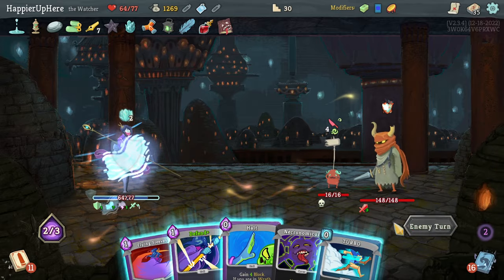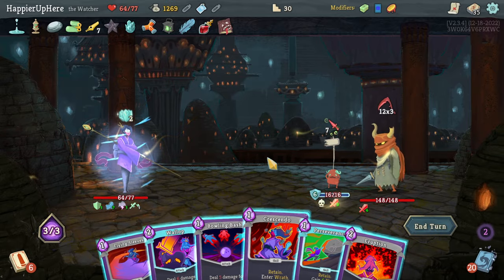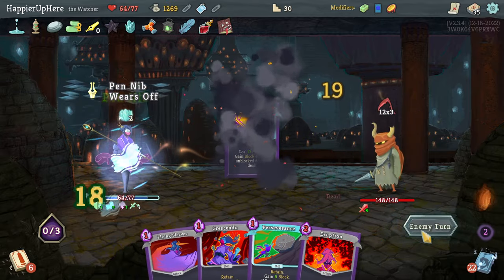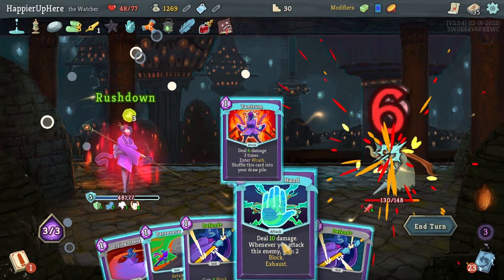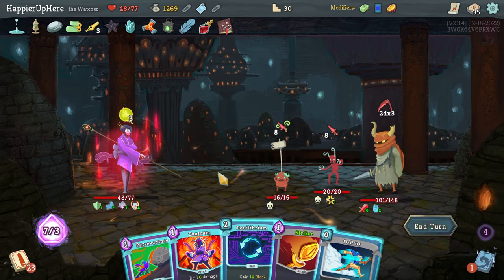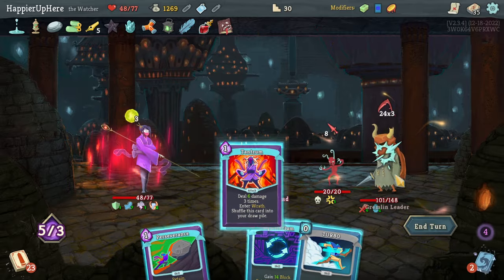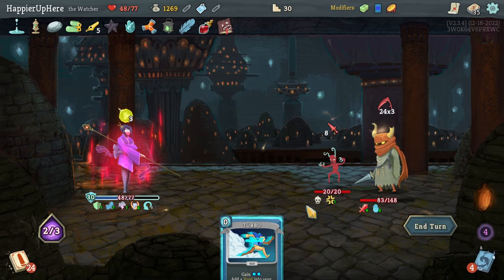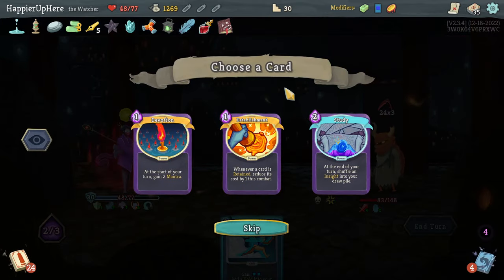I have to heal at rest sites. Let's just wait here — Wallop finally showed up. I don't think I'll enter Wrath. Bowling Bash first, then double play Wallop. Not even that much block. I am resting at the end of this fight. Let's do Crescendo, Rush Down, Tantrum, Talk to the Hand, Flying Sleeves — and then being attacked again. I don't think I can survive this one. I can Tantrum, play this, but I have 78 HP and I'm being attacked for 72 plus 8 which is 80 — I think I'm dead. 60, 72 — 80 incoming and only 78 HP. Nothing I can do.